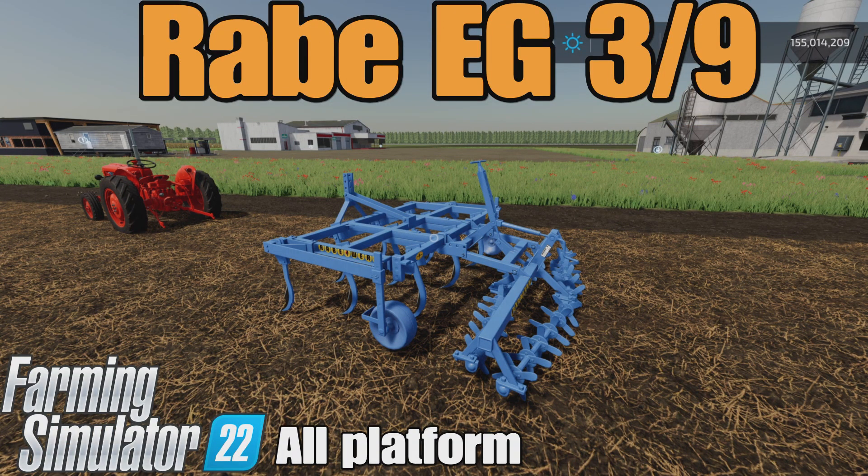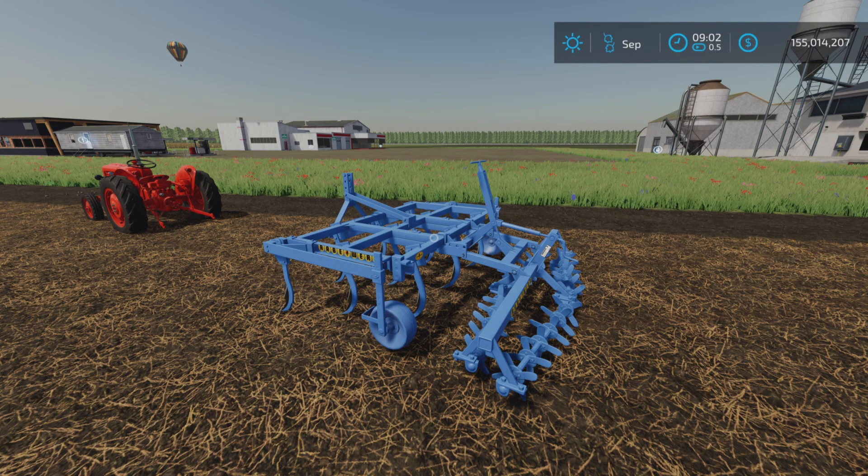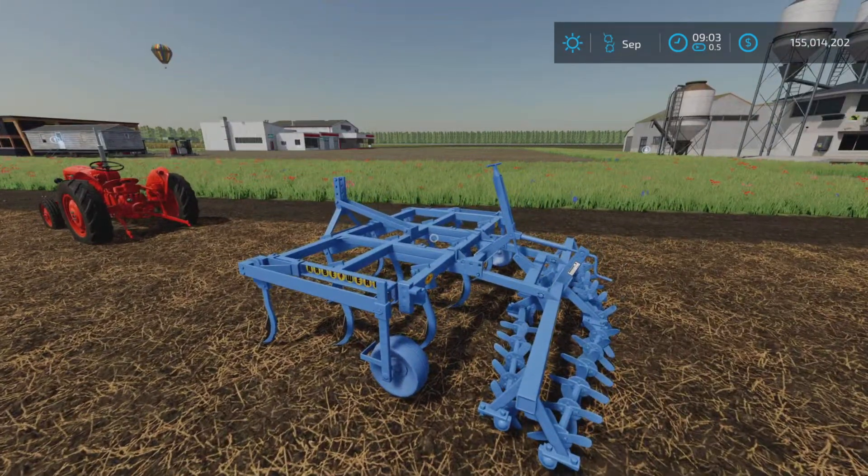Loony Farm Guy here, and this is the Rabe EG 3/9 by Farmer Fabi on Farming Simulator 22. It's available for all platforms — PC, Mac, and console. I'm on PS5 here in the Georgia Farms map for this test and demonstration. It's a little cultivator, 2.71 megabytes to download, and it is five slots on console.